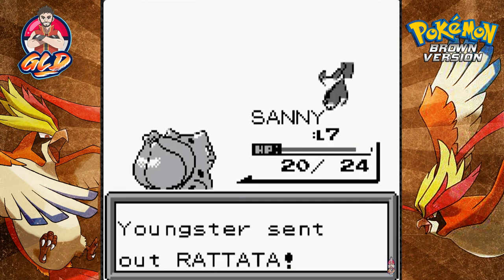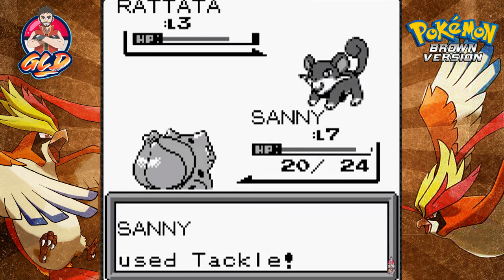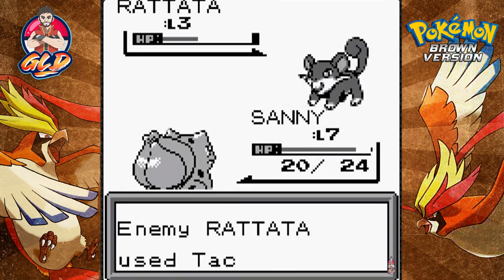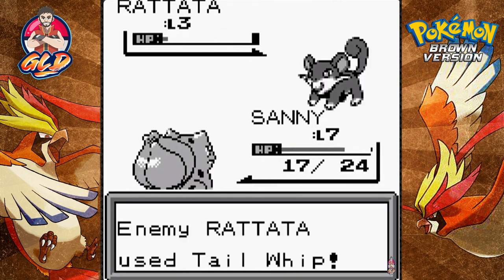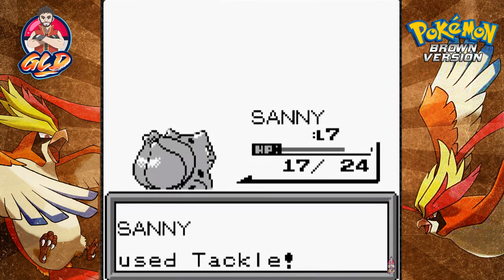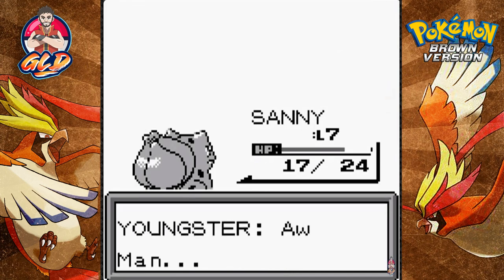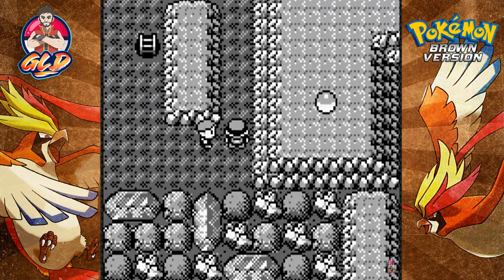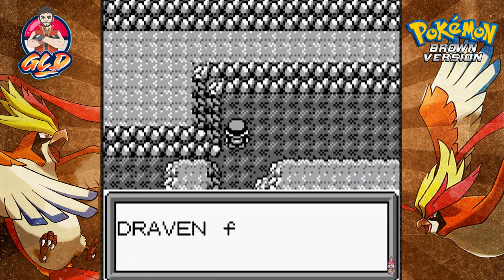There we go — kicking butt, taking names! Rattata's coming out, let's go with a tackle attack. Critical hit! Another tackle attack — oh dang, nearly did it. Another tackle attack for the win, say goodbye! We have defeated another youngster. Again, this is a hack game — a lot of different things going on.